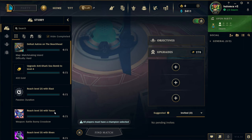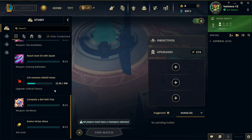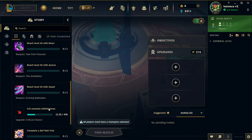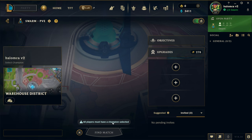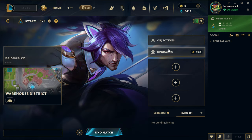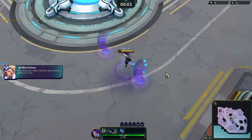We have things like reach level 25 with Laoi, reach level 30 with Yasuo. We don't have Riven, Aurora, or Zaya yet so we can't do those ones. But I want to try Yasuo first — let's evolve the Vortex Glove, get a bunch of crit, and also do the Anti-Shark Sea Bomb to level four if we can. So that's the plan this time around — getting some upgrades done.